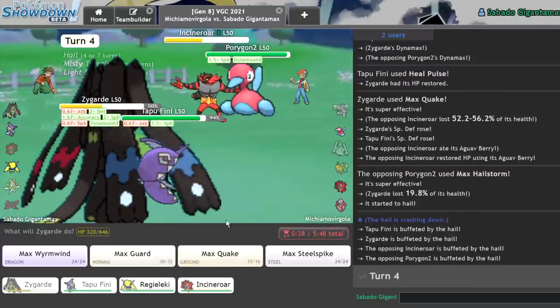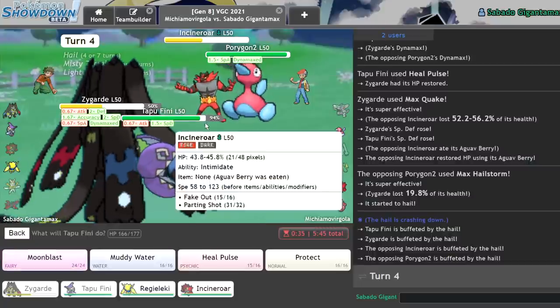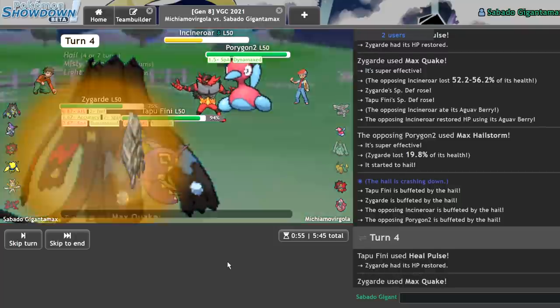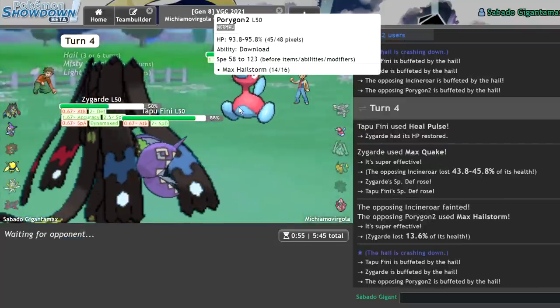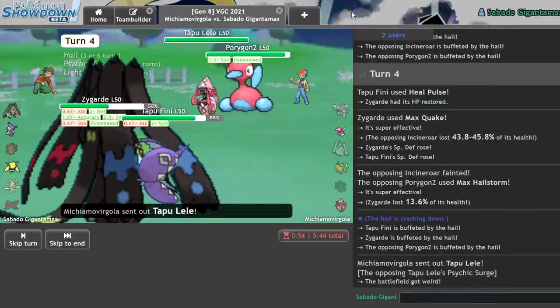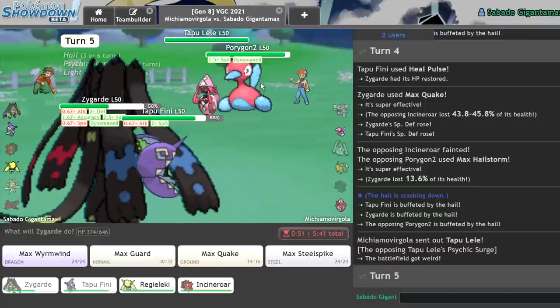Pathetic! They're probably going to Fake Out me, but that means they take a lot of damage with this thing. So I'll Heal Pulse again. They don't Fake Out — that's fine. I'm faster than them, they drop to the Max Quake. And they burned their Dynamax on a P2. That's like wasting your diamonds on a Diamond Hoe, dude. Excuse my Minecraft reference, but that's the same thing.